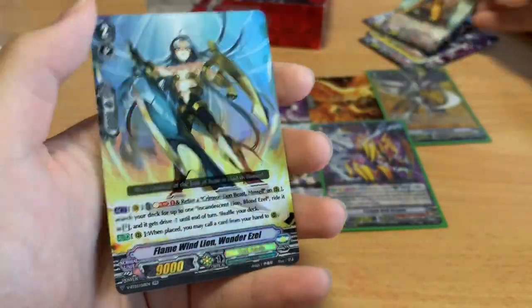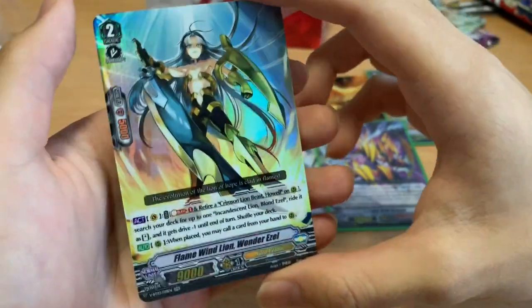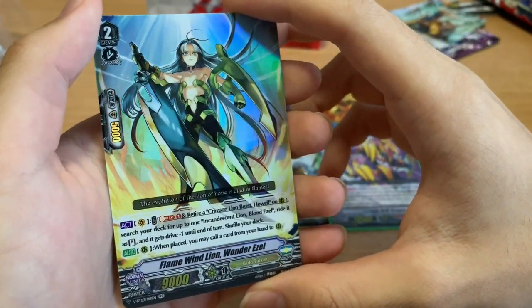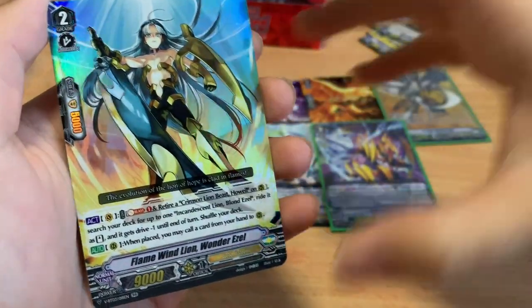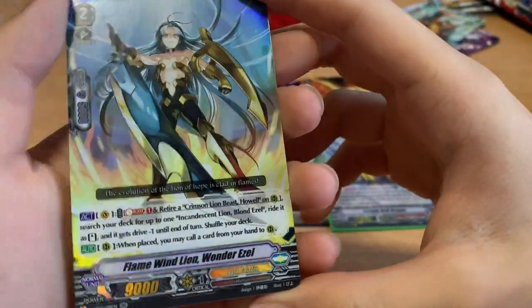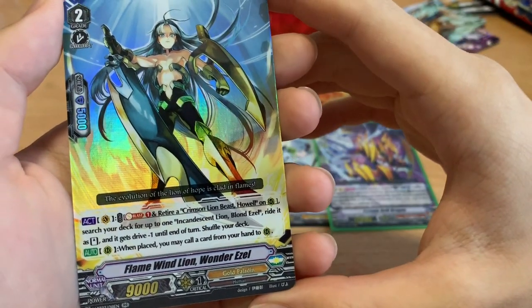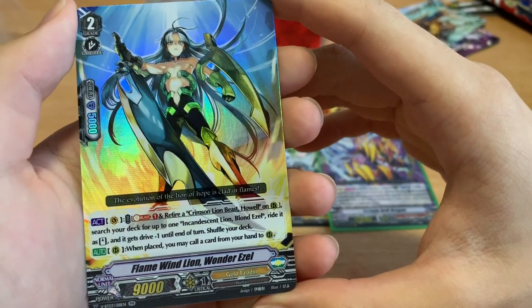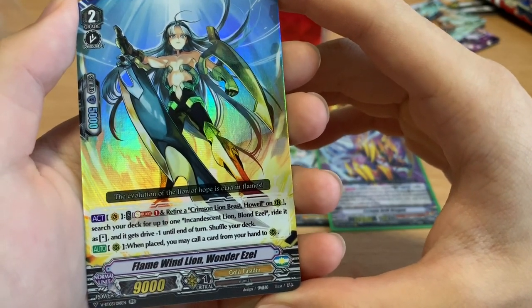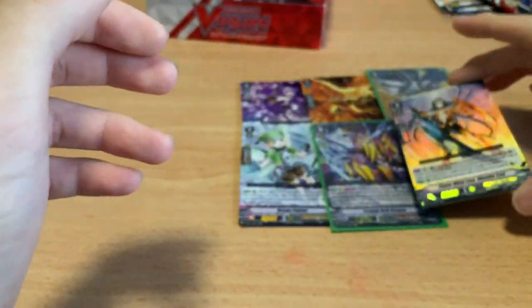And a Double Rare: Flame Wind Lion Wander Azo. This guy is basically another way to superior ride into Blonde Azo apart from the Bowman's Gareth kill combo. Wander Azo — Soul Blast 1, retire a unit on the Rearguard circle, search your deck for one Blonde Azo, stand it and it gets minus one drive, shuffle your deck. When placed, you may call a card from hand to a Rearguard circle. So Gold Paladins now have two ways to superior ride to Blonde Azo — one from the deck and one from hand.